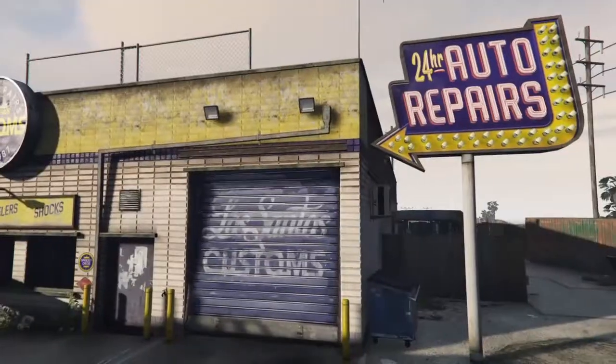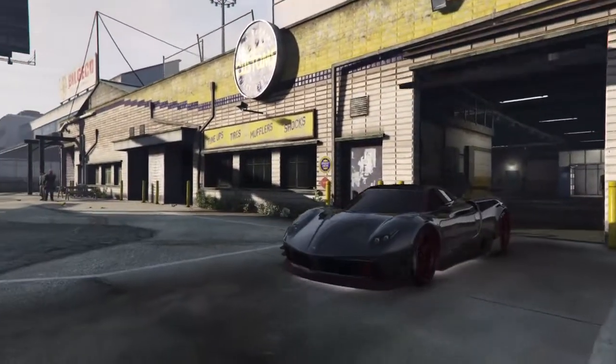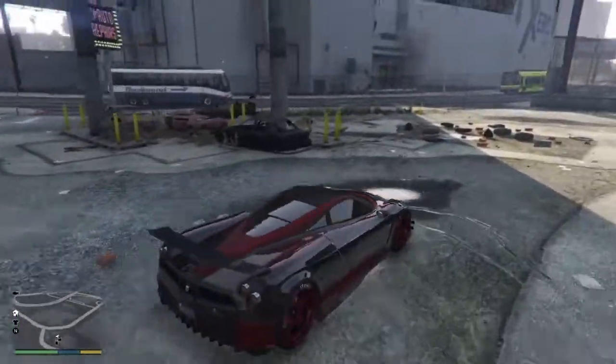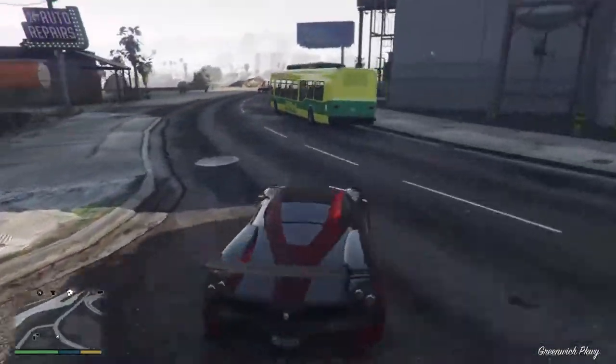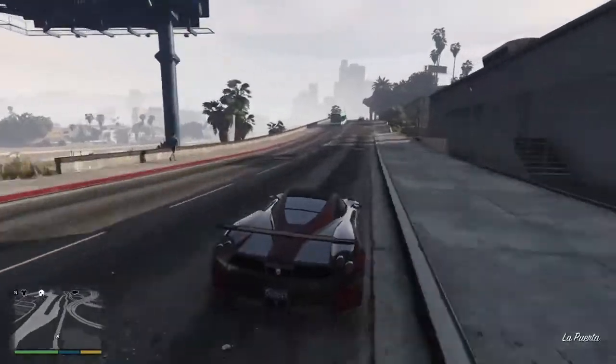And black windows. There you go. It's daytime outside, so you guys can clearly see the car. This thing is looking nice. And like I said before, I can assure you that the Osiris and the T20 look very different. Now, I probably have some of you guys wondering why I didn't do the Z-Type.